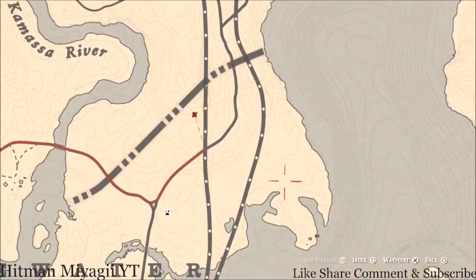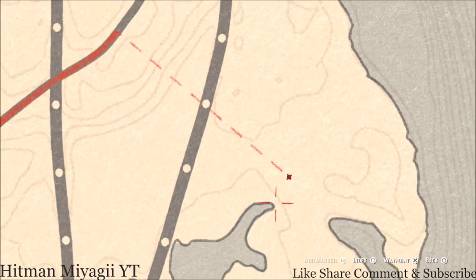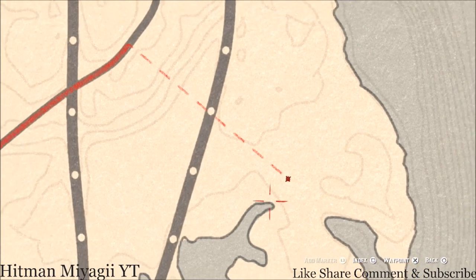Going down a little bit to our next location right about here — if you come here with your metal detector you will get a random fossil. I cannot tell you what it is because it is randomized, but come right here to this location with your metal detector and you will dig up a random fossil.